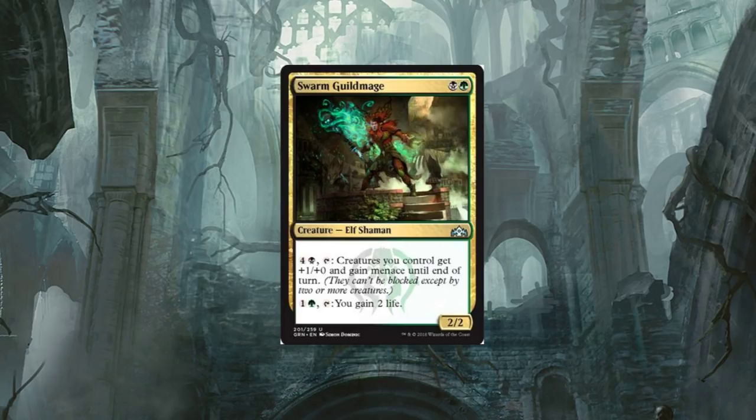It's a creature — Elf Shaman, uncommon. The first thing that stands out about this card is obviously the artwork. But there are two different things you can do here with your mana, which I really appreciate. Later in the game, or even early game, maybe you just don't have the right mana to cast certain spells — this is going to allow you to at least use that mana so it doesn't go wasted. For two you can tap the card, you gain two life.